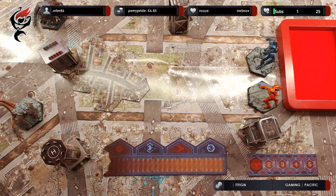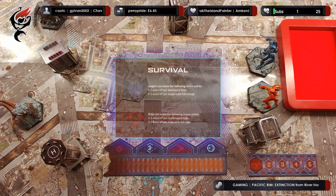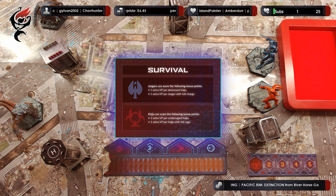Tonight we'll be using a mission card. These are used to change the basic scoring of a game by adding bonus points for specific objectives. For this particular game we'll be using the mission card of Survival. Jaegers can score: one extra VP per destroyed Kaiju, and one extra VP per Jaeger with full charge. Whereas the Kaiju will score: one extra VP per undamaged Kaiju, and one extra VP per Kaiju with full rage.